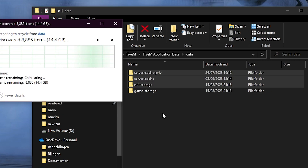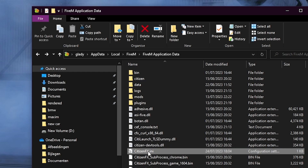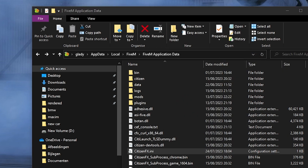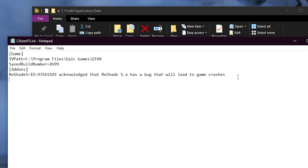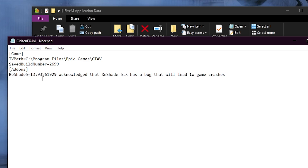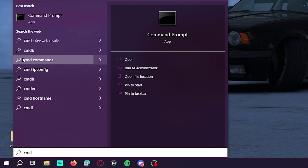Now locate your citizen fixes file and open it with Notepad. If you have ReShade you can keep that, but if you see a build number — for example, build number 2699 — you need to delete that number and save the document. Make sure you run Notepad as Administrator before saving.